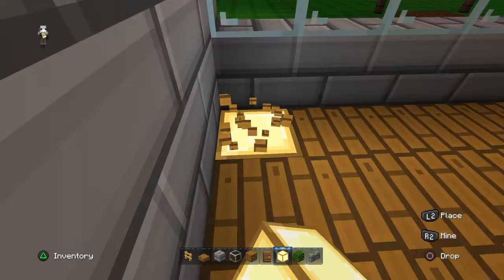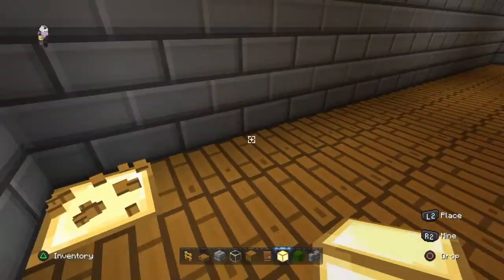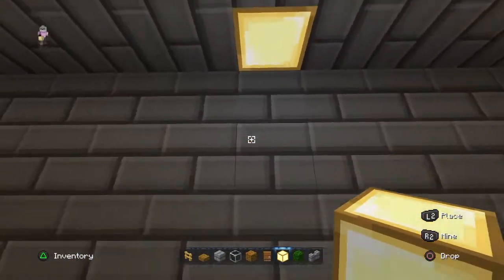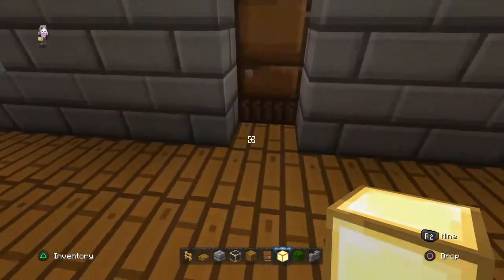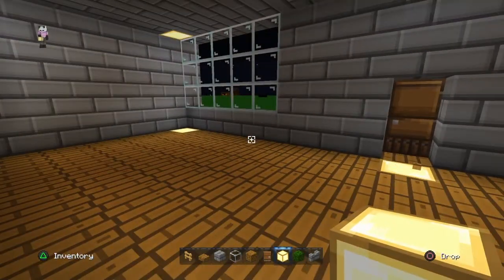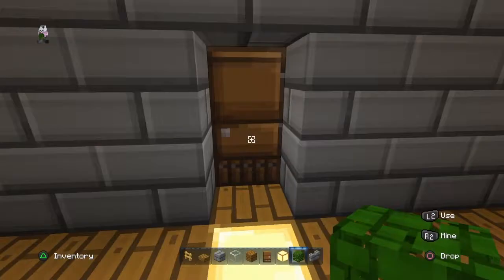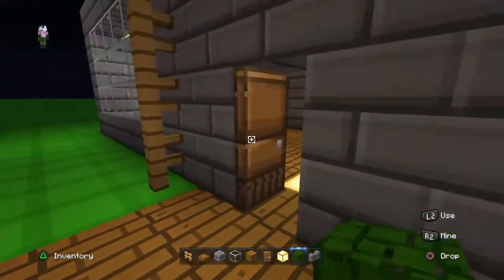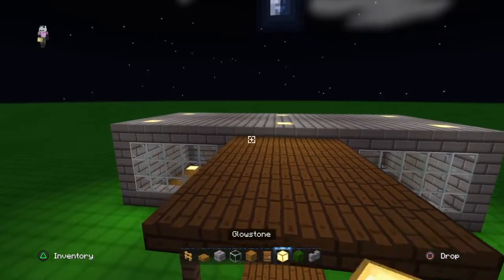You can place them in the corners at the bottom of the floor if you want — you don't have to, it's your choice. But I think it just adds a nice little bit more light. Anyway, then you've basically finished this bit.